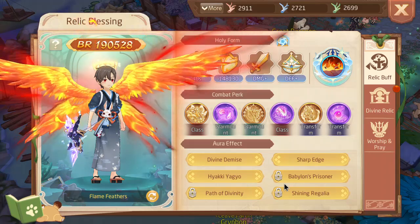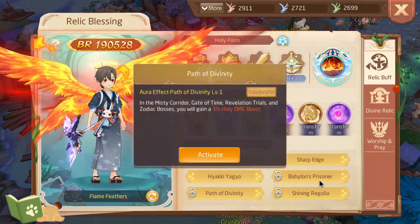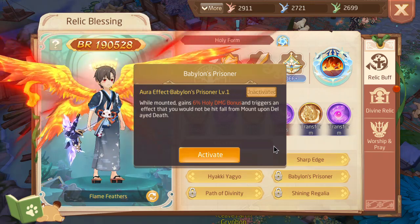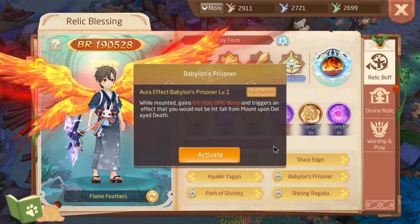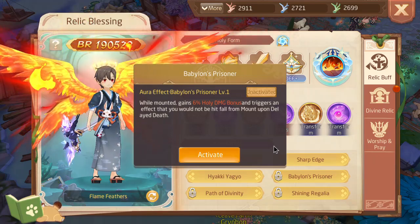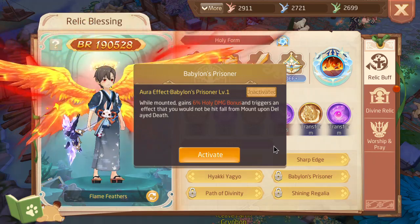The next best one I would say is Babylon's Prisoner at number four. This one allows you to not dismount while you're in your Skeleton Mage form. I feel like this is a very niche one — it's useful in certain situations, but not always going to be useful in every situation. That's why I have it ranked four.